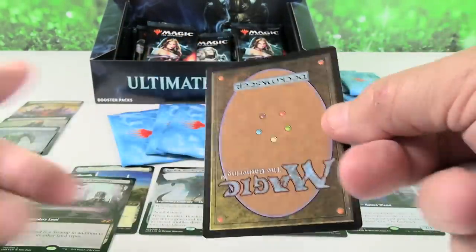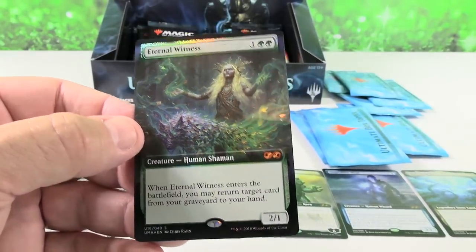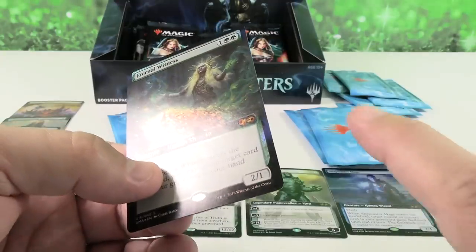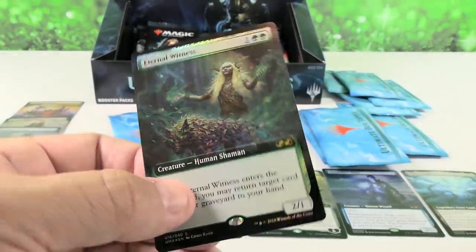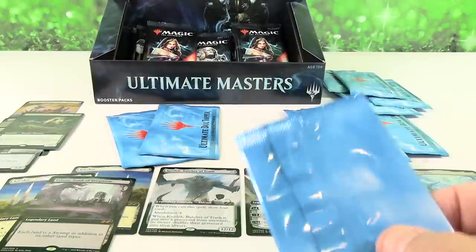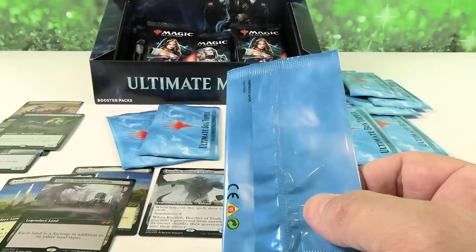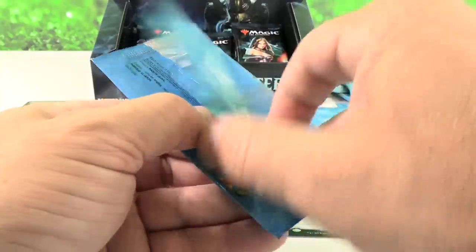Come on, Liliana, come on Demonic Tutor. Eternal Witness — this is actually the fourth Eternal Witness we've opened on this channel, which is wild. It's a great card; it's actually one of my favorite cards in the set and I love the artwork on this one. It used to be like $80, and now it is $55 — so it's worth more than I thought. I thought it was going down into the $30s for the box topper.